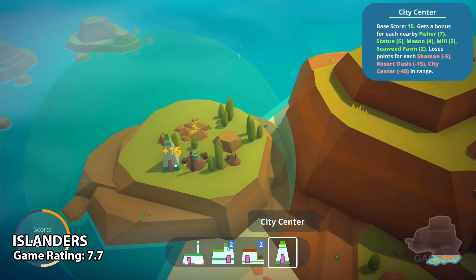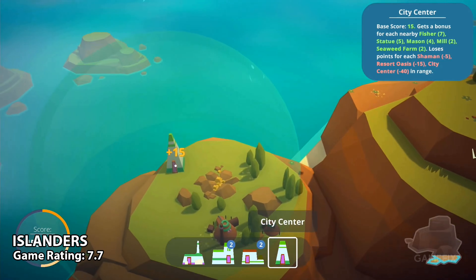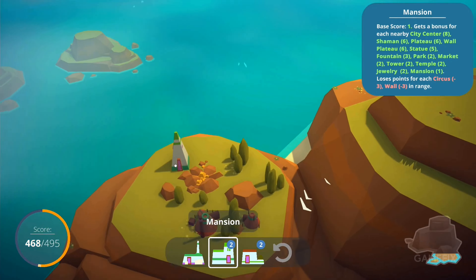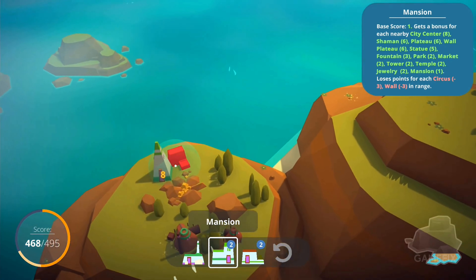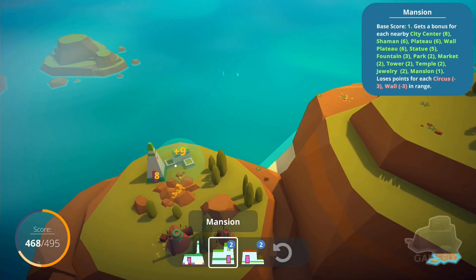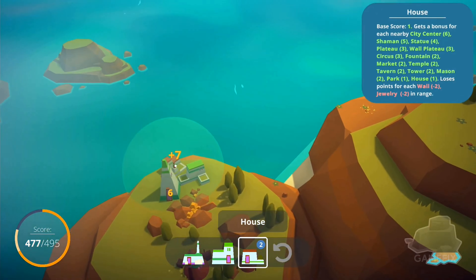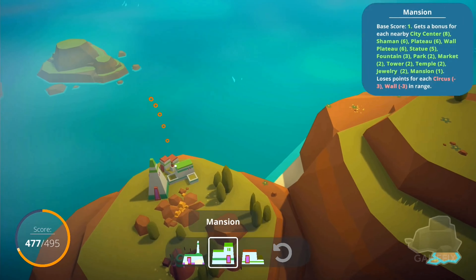City building doesn't have to be stressful. Islanders, an indie city building game on Nintendo Switch, understood that perfectly. It offers a procedurally generated island where you can create your settlement and expand it into a big city. With its minimalistic interface and low-poly graphics, Islanders brings a peaceful way to create your own city.